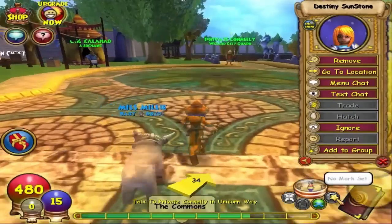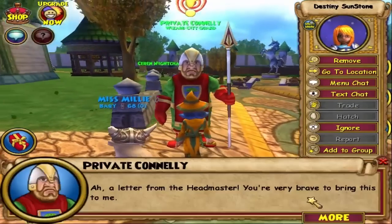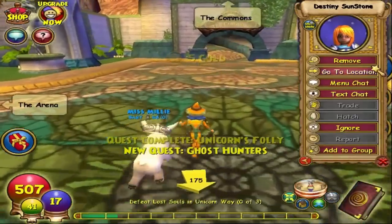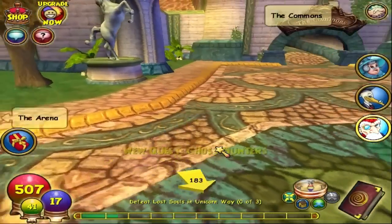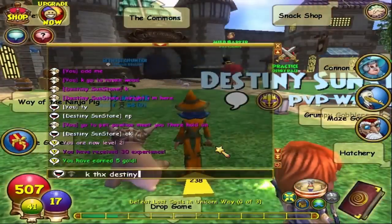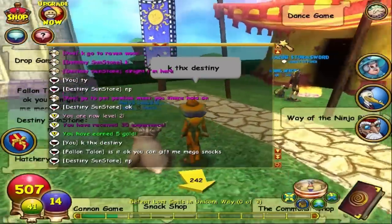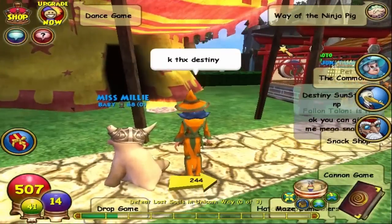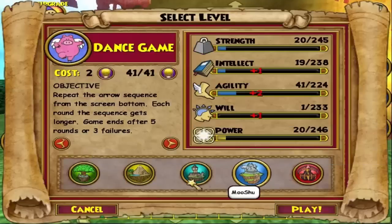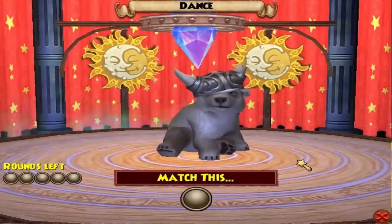Talk to Private Connley — see, look guys, we have pet energy now! So get somebody to port you into the pet pavilion. Mark your location here because we'll come back later. We can also level up by defeating a few ghosts. See guys, it works — this is how you get unlimited pet energy.